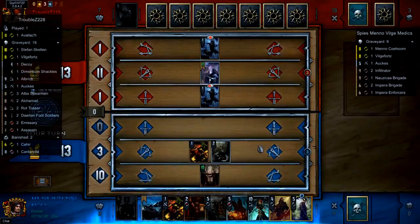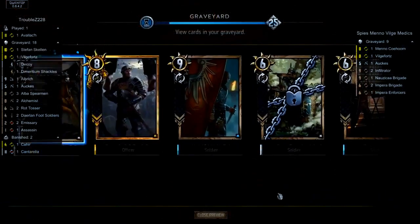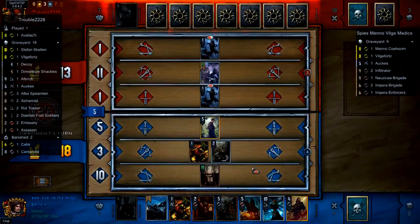Things are getting a little bit hairy as Assassin no longer deals with Avalok. Our Emissary is dead because we have no cards left, although we can shuffle cards back with a Sire. But we need to keep in mind that our opponent has a few more draw effects, so we may not want to be putting bronzes back in our deck. Let's see what the Spies player comes up with — looking through his graveyard, possibly looking to play Sire. We see Rainfarn come down for no value, and this is really where the mill deck shines.